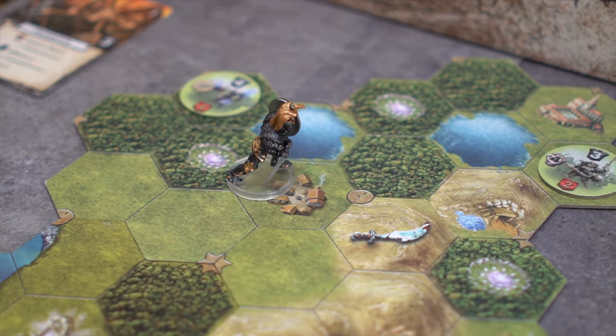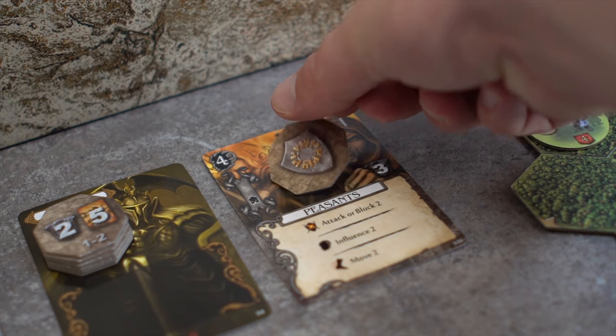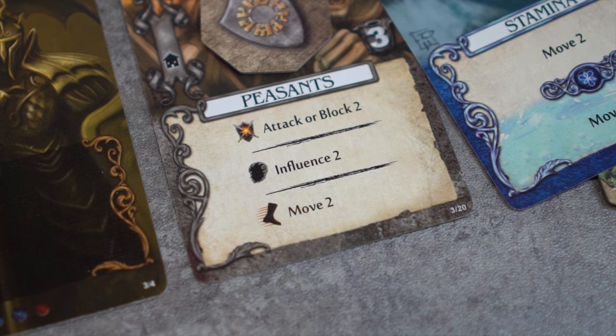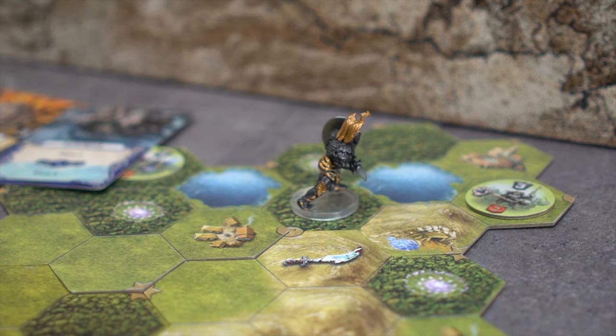Tovak is on this village space, but wants to move closer to the monastery. Tovak will stack the peasant's movement with Stamina. The peasant gives an effect of 2 movement in addition to Stamina's Move 2, so Tovak is able to move onto the forest space using 3 of the 4 move points.